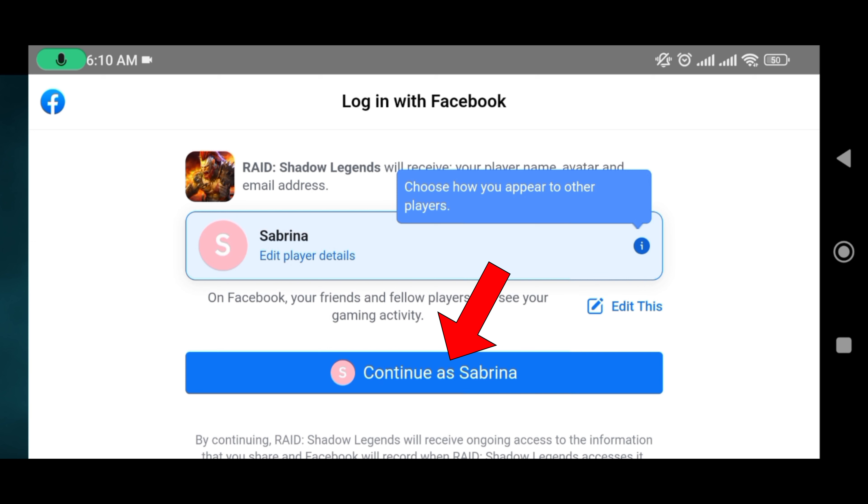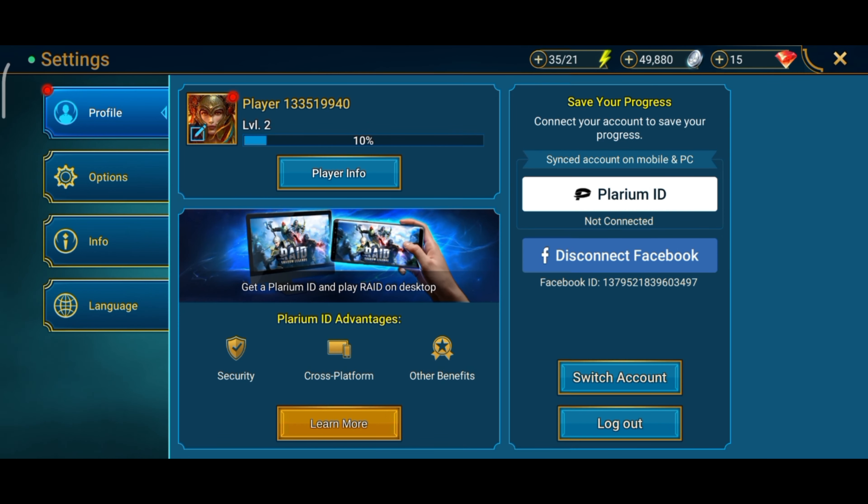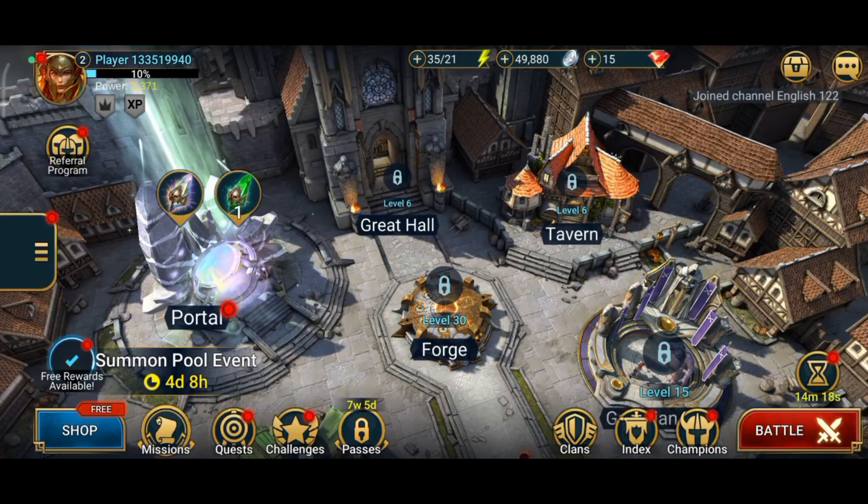Now tap on the Continue button. And this is how you can save game progress in Raid Shadow Legends. Thanks for watching Gaming Explained.